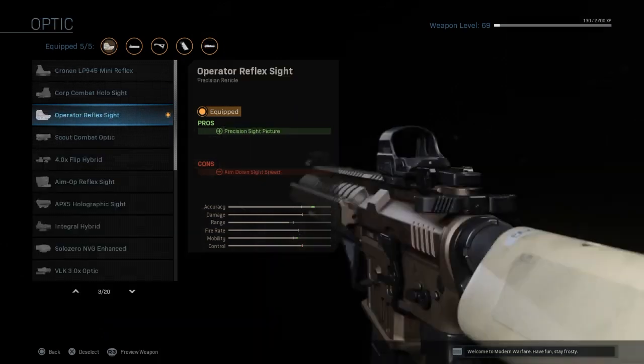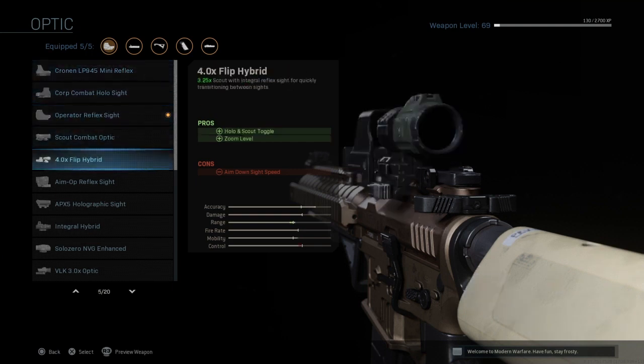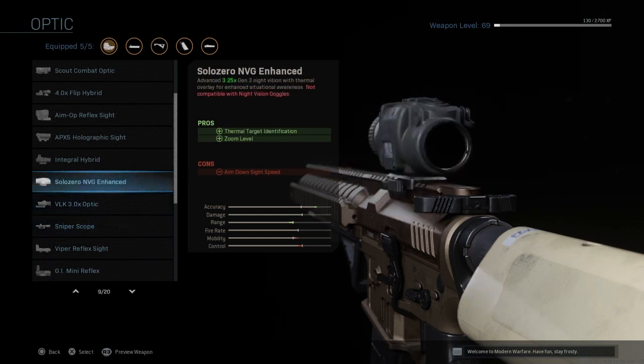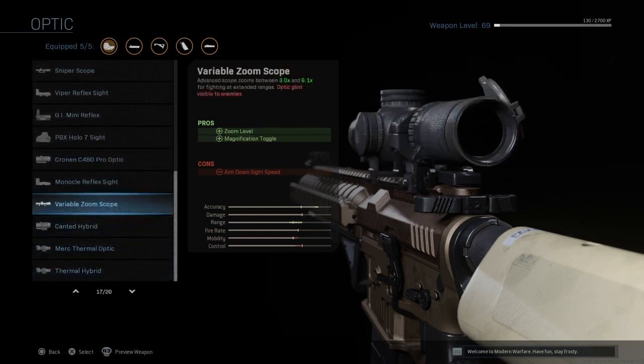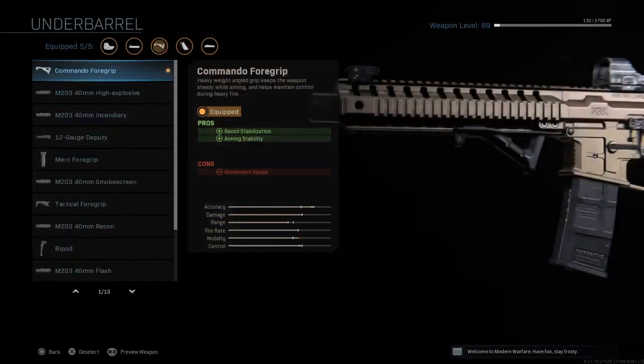For the optic this is more personal preference — I chose to go with the operator reflex sight. You can choose to use the holographic sight or whatever you want. For the rear grip we will be using stipple grip tape again, which gives you ADS speed and sprint-to-fire speed — very important. Aim stability is a slight downside, but like with the sniper, you should be able to aim.